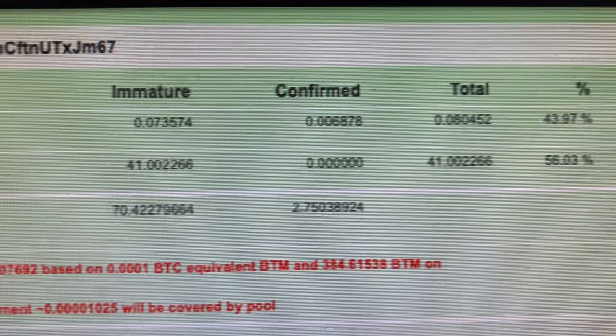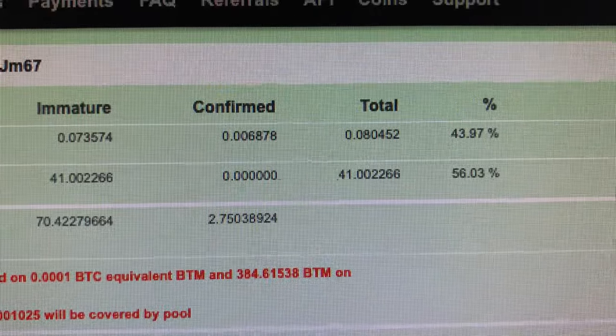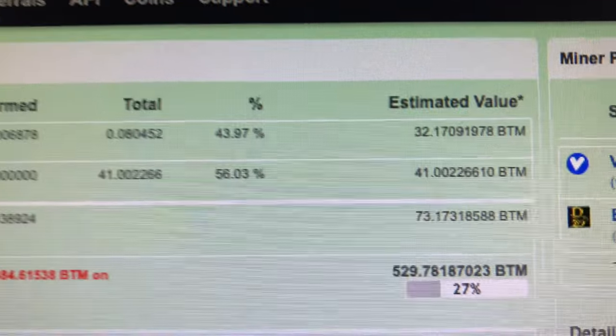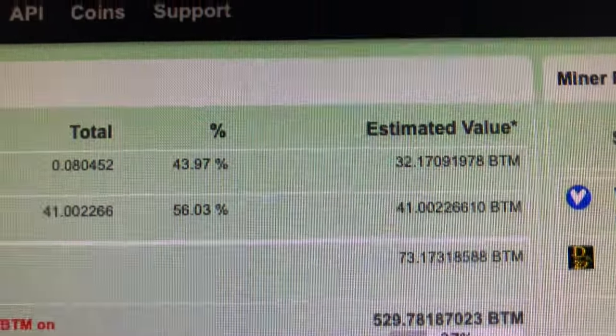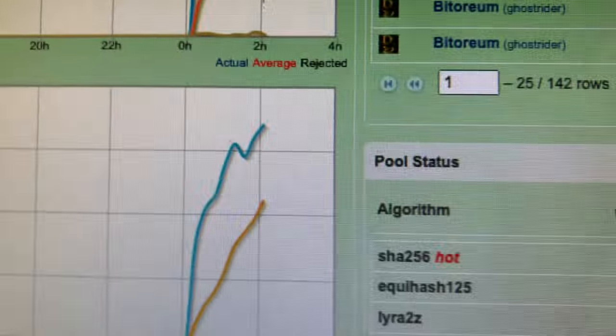So what do you do here? SRB miner has an option where you set the mining coin to Varus VRSC, which shows great profitability. Then you set your payout coin to BTM, put in your Bittorium address in SRB miner, and let it rip.